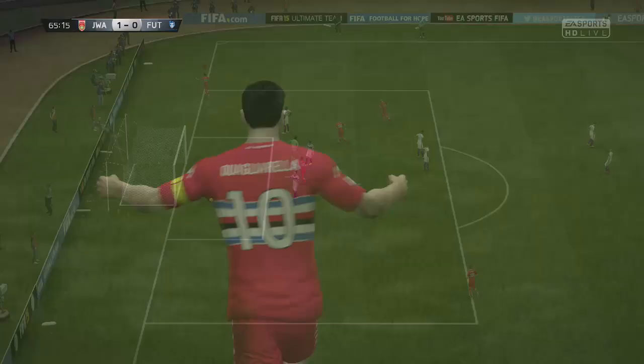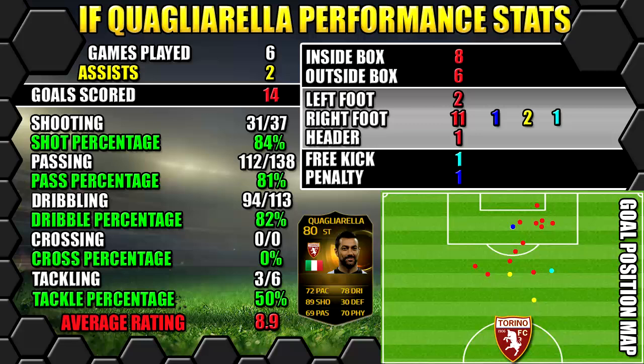Let's look at Quagliarella's performance stats. In six games we've got a great 14 goals and two assists — an amazing record. All his stats are on the left, goals on the right, and the position map in the bottom right shows where goals were scored and assists were created.